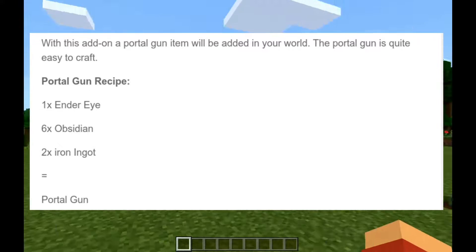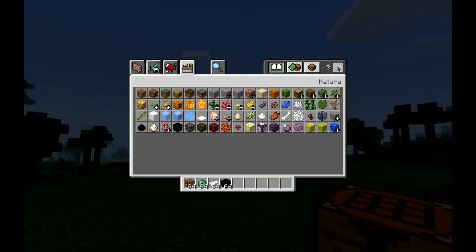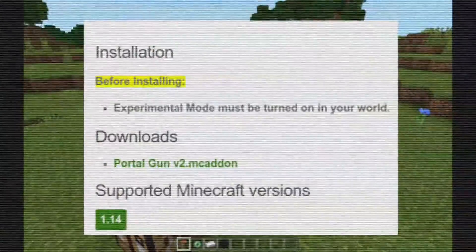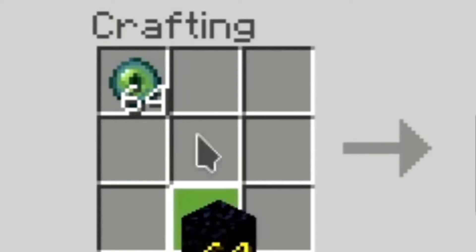The portal gun is quite easy to craft — it needs to be crafted. First, you need to get your crafting table and these materials: an ender eye, two iron ingots, and I think six pieces of obsidian. Make sure to get your obsidian, and there you go. Also, you need to turn on experimental gameplay. To craft it, you need to put the items in a specific recipe formation like this.